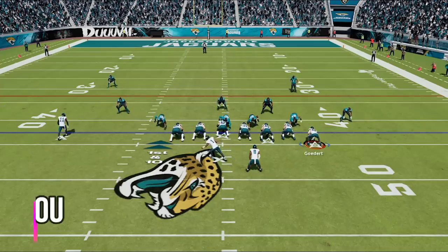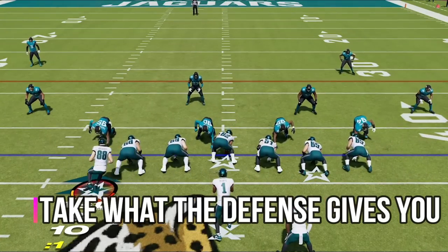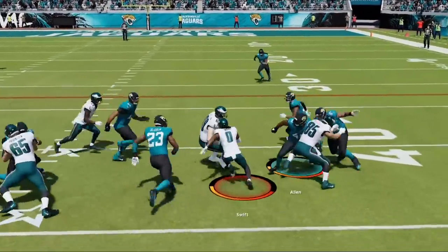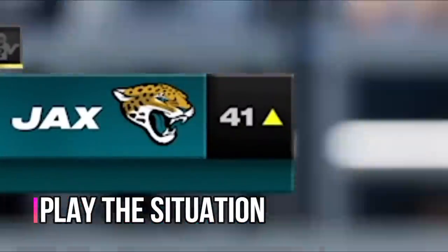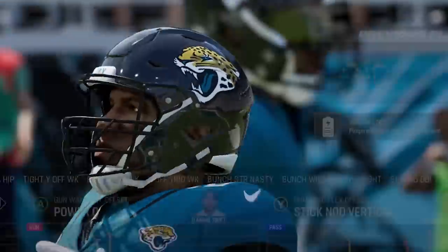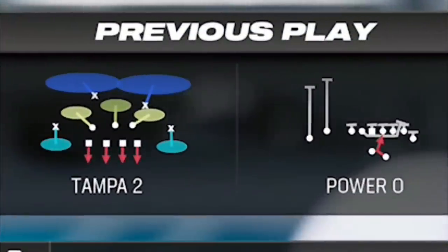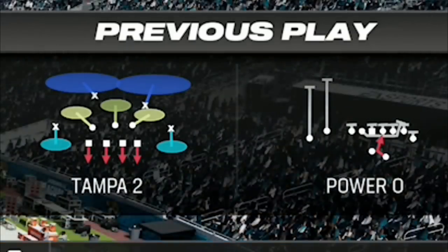My next tip is to always take what the defense gives you, even if it's not passing at all. I see a lane from my running back on the first play, I take it, and even though I didn't get much, this still serves multiple purposes. Number one, I am playing this situation — I'm almost in scoring range already, so I want to limit my mistakes, and a turnover or sack is really the only thing that can keep me from kicking a field goal. Since I'm not 100% sure what defense my opponent likes to run yet, it makes sense to pay to see the play, which is basically running a play so you can see what your opponent was in after the play to get a better idea of what he likes to run.